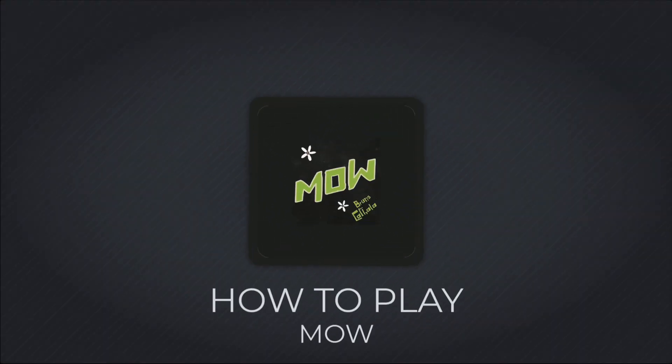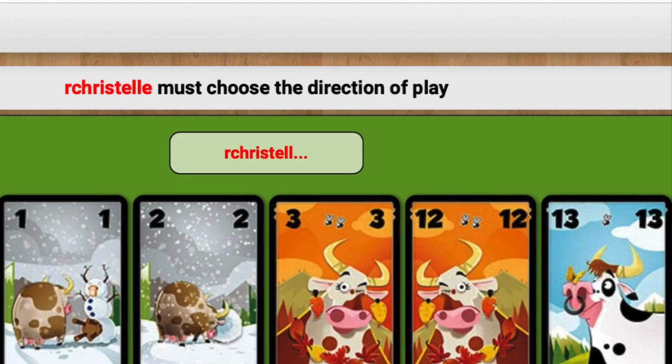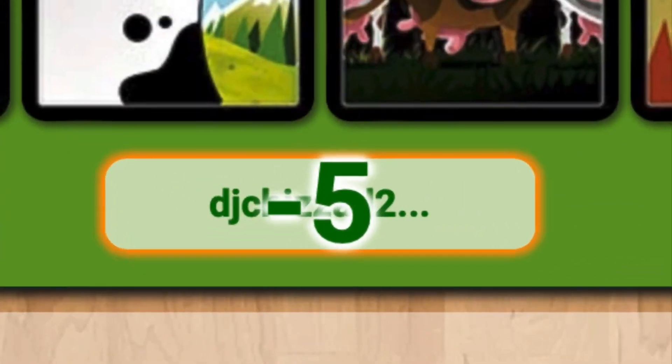In this video, you will learn how to play the board game Mow on Board Game Arena. Mow is a two to five player card game where players are routing cows to their shed while steering clear of ones containing flies. The goal is to have the fewest flies in your cow shed by the end of the game, and you do so by collecting a row of cows with the fewest flies.